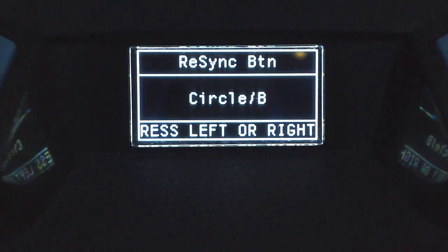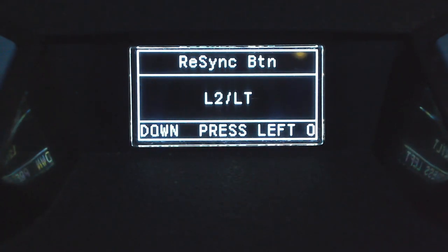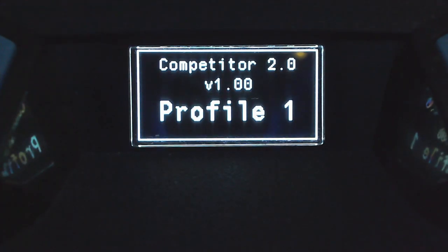Next is the resync button. There's only one choice here, but the resync button will be whatever button you choose from that list combined with triangle or Y. I'm going with LT/L2 for mine, then back out to save. Now when you press triangle or Y it changes profiles, but if something gets mixed up — like your SMG is in the game but you're on the assault rifle profile — you press the resync buttons to fix it. That changes the script profile without changing your weapon in the game, getting everything back in sync.